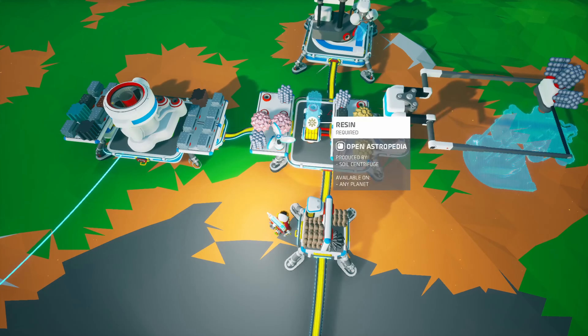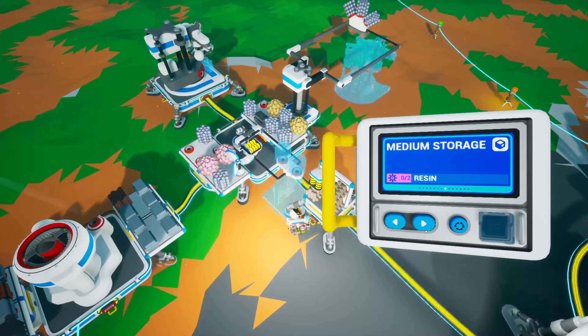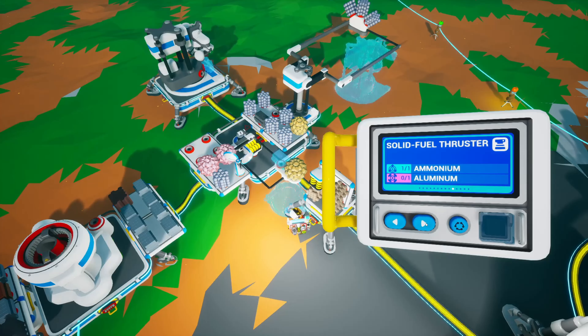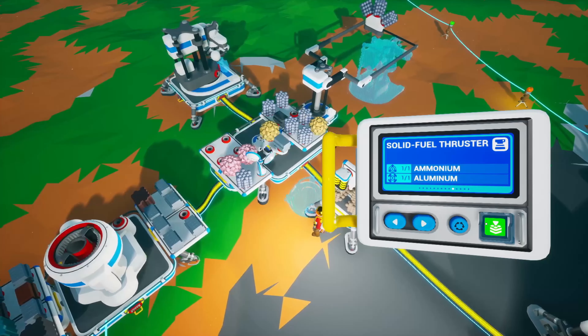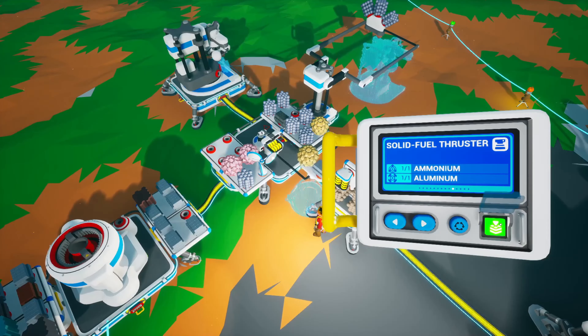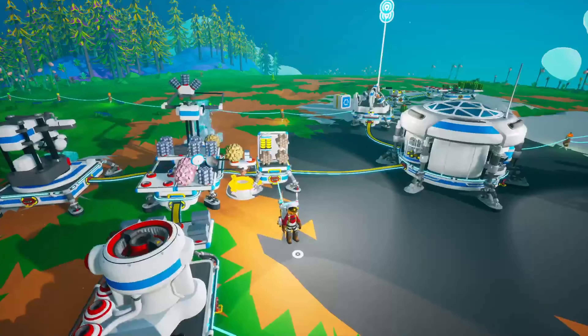We're going to get the printer in a second. It needs one aluminium — that's right. Let's print. And we're going to see what it's like on another planet.